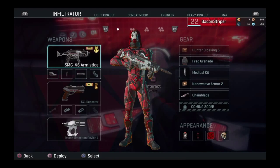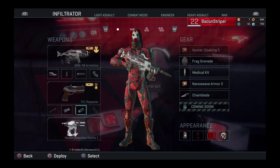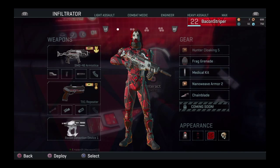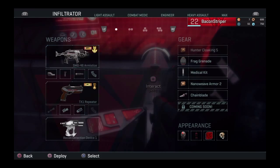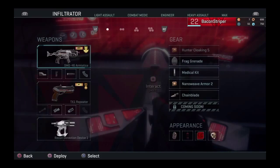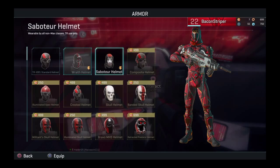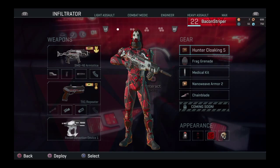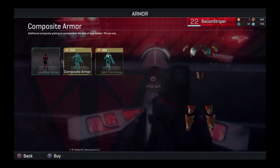Now let's go over some new things in the classes. The class setup really hasn't changed since closed beta — they all have different abilities which I can cover in a separate video. One big addition is a huge amount of new appearance items: helmets and all kinds of stuff. One thing they did take away though is you can no longer buy appearance items with Certs like you could in the beta — you have to use Battle Cash now, which is kind of a bummer.